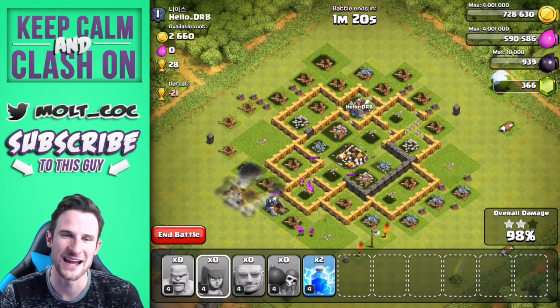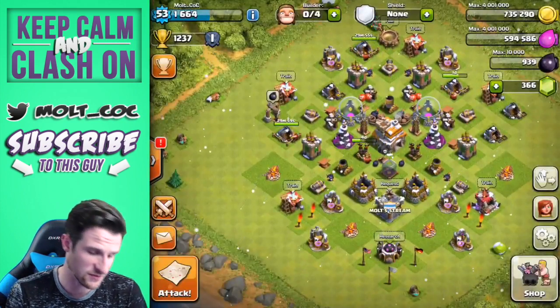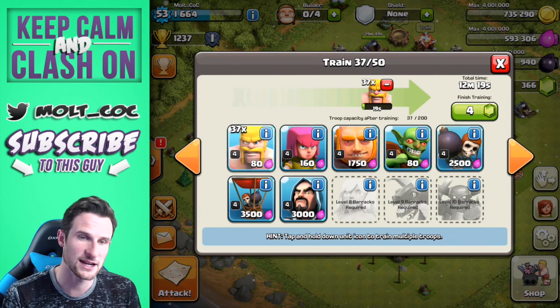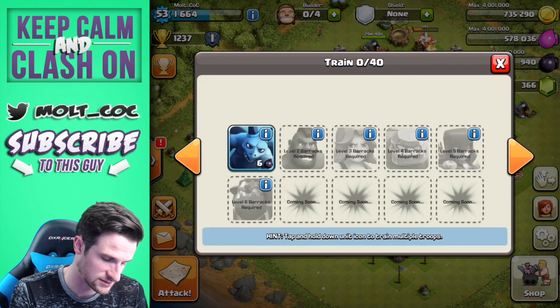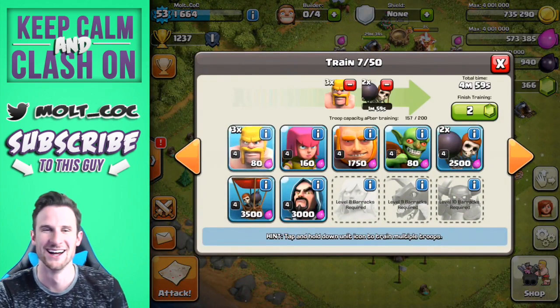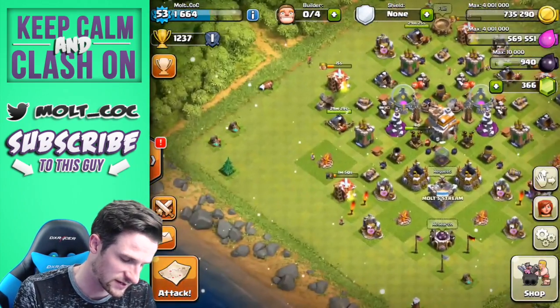We went up on defense as well — I'll show y'all some of those replays. Let's end that battle right there: 109,000 gold. I'm not really looking for loot right now since I'm trophy pushing, but anytime I find it, it's valued for sure. Let's get a whole bunch of barbarians — what if we did barbarians and a couple wall breakers? I've tried that; it might work well. Let's try that — I want to see what happens. We'll train up all barbarians and wall breakers, though that's going to take a long time.